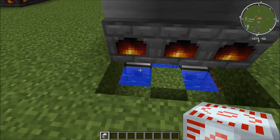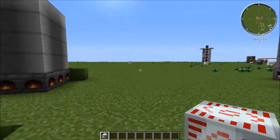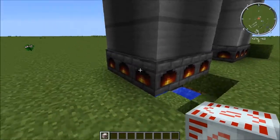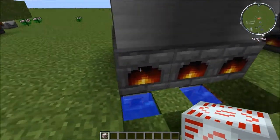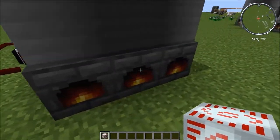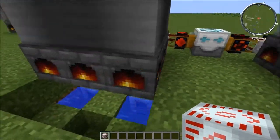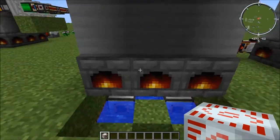To get water into them, you can just use an aqueous accumulator or you can use a pump in an ocean or something like that. Any way to get water into it, it has to be pumped — and whatever you pump into it has to be pumped into the bottom row, into the actual fireboxes.